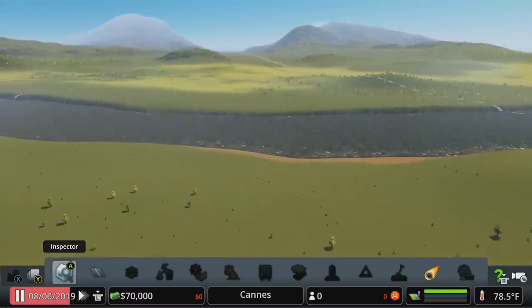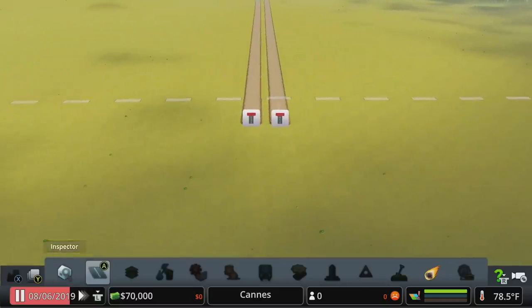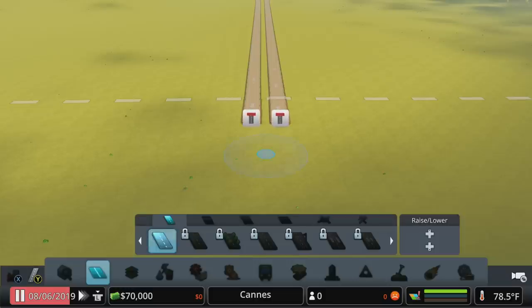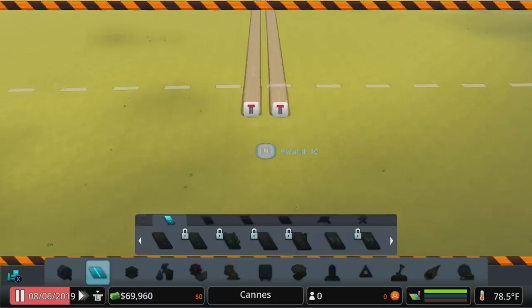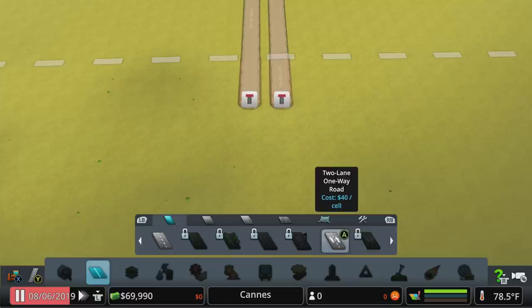We've got a tile to work with and we've got water access, which is going to be very important in a minute. The first thing we really need to do is come up with a way for people to get on and off the highway. When you first start out you only have small roads unlocked, so what we can do is make one tiny little segment of road, then bulldoze it — on Xbox hit X, on PlayStation square, on PC I've mapped it to B — and now we've unlocked one-way roads.